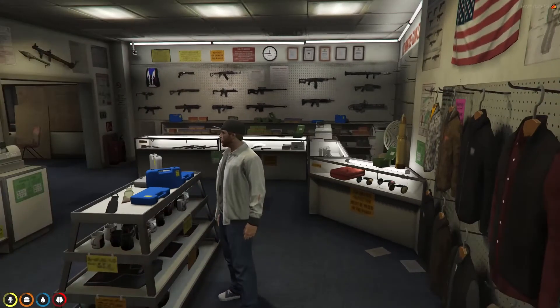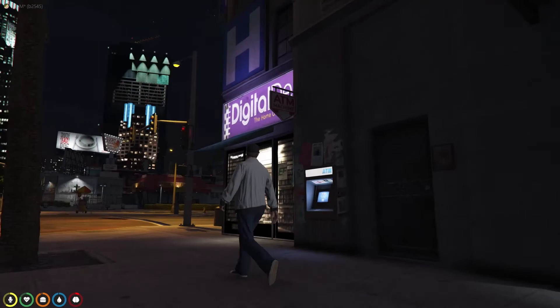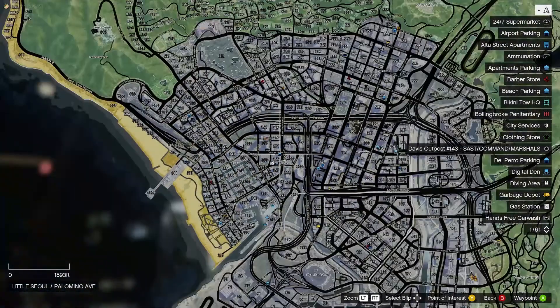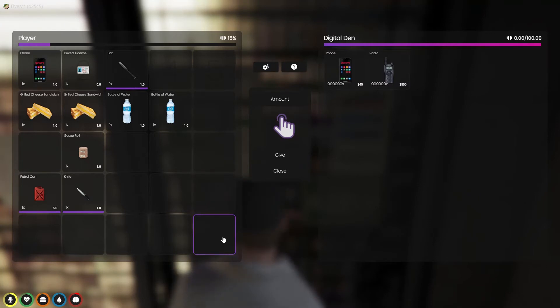As soon as I figure out how to purchase those other guns on the back wall, I'll get back to you with that information. Here we are coming up on the Digital Den — it's on the corner, they have an ATM just outside. It looks like a computer screen on the map and they're located at other locations around the map. It's $45 for a phone here, which is cheaper than the other place I think was $50. You can also get a radio here for $500 if you're doing security work or communicating with other people without using your phone.